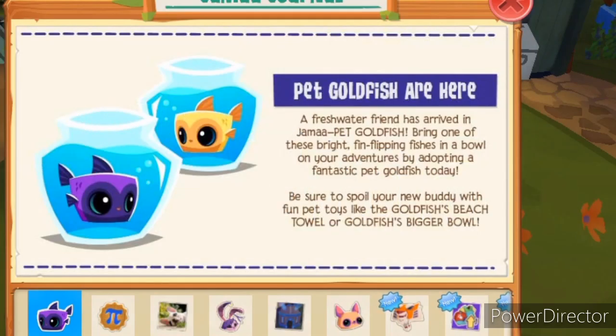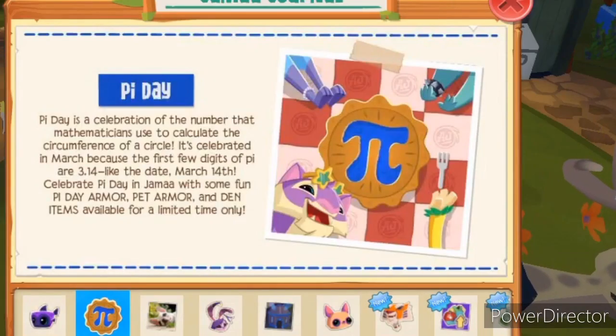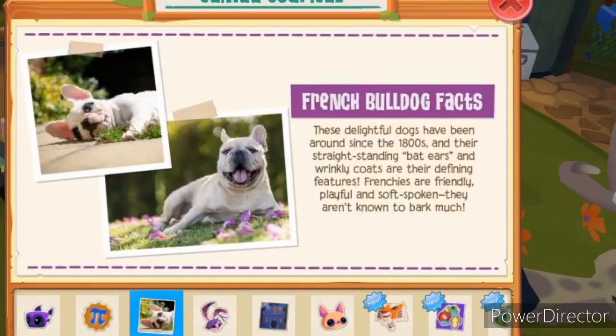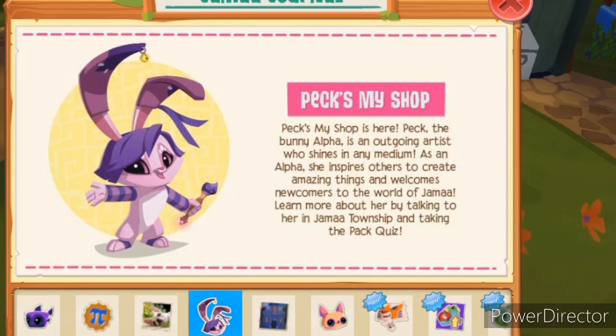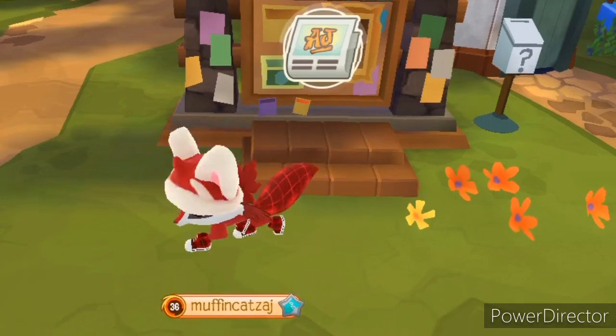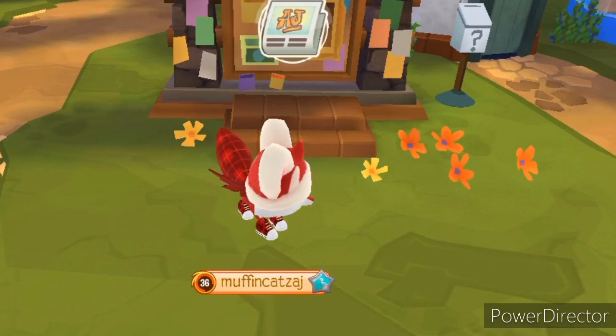Here's the fish update - pet goldfish are here! A freshwater friend has arrived in Jamaa. We also have these Haiday celebration set things, some dog facts, and if you want to check out the pack my shop feature. I'm going to go get a new pet goldfish right now.